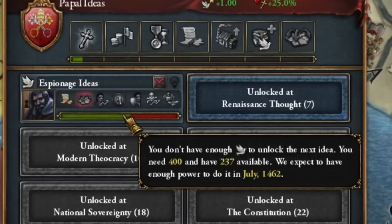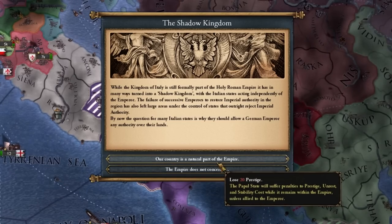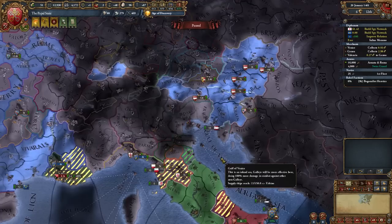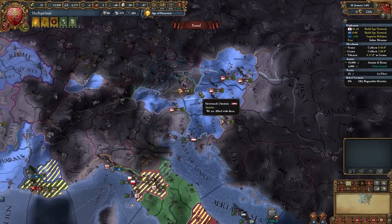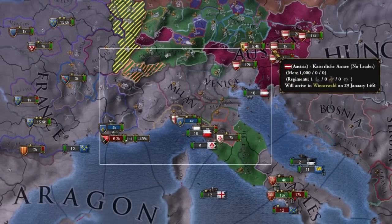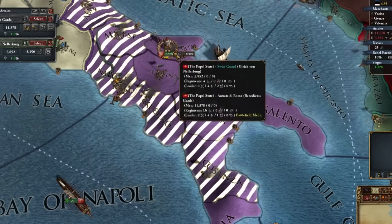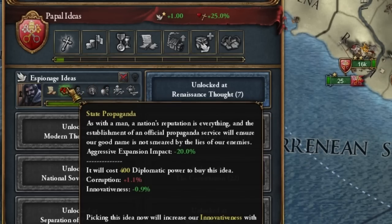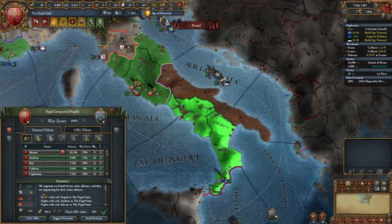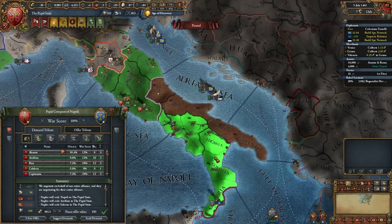Within two years we will have a second expansion. The Italian states came out of the Holy Roman Empire — someone would have expected that. We stay for a simple reason: as long as Austria is our emperor, we do not suffer any penalties on this account. We have a really big piece of these Italian countries to conquer. The army at Naples shattered a second time — just a little too fast. We're taking the following territories for 43 points of aggressive expansion, which is survivable. I'm taking everything that belongs to Genoa's trade region.